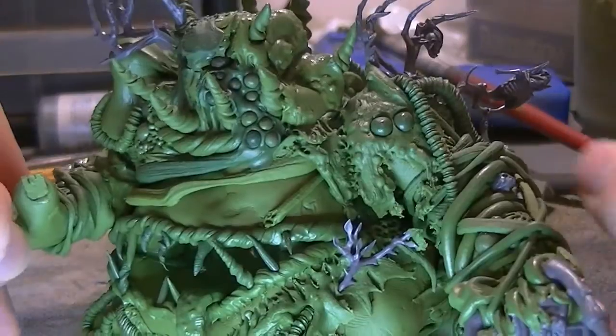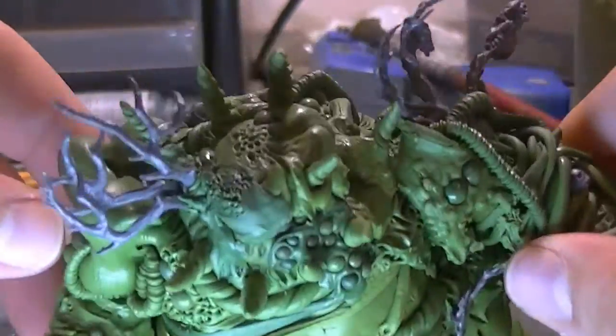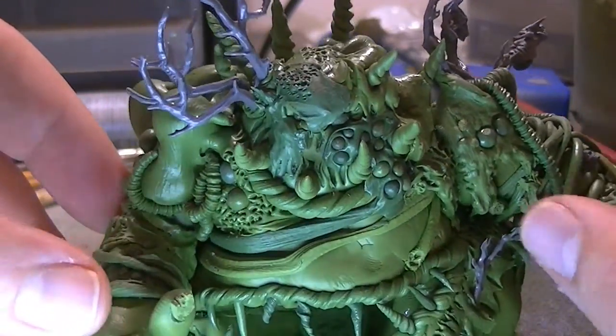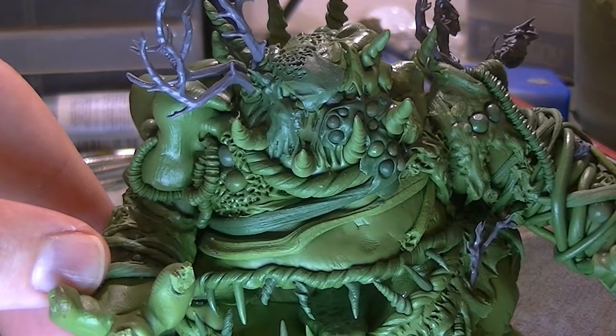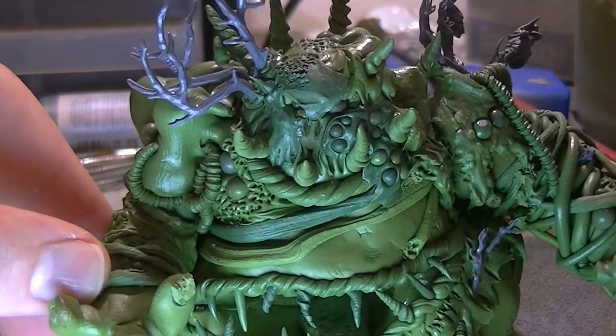He's got lots of branches sticking out of him because I wanted to go for the whole fantasy feel. There's a horn here, but it didn't look right no matter which way or size I tried, so in the end I opted for these dryad tree branches instead.